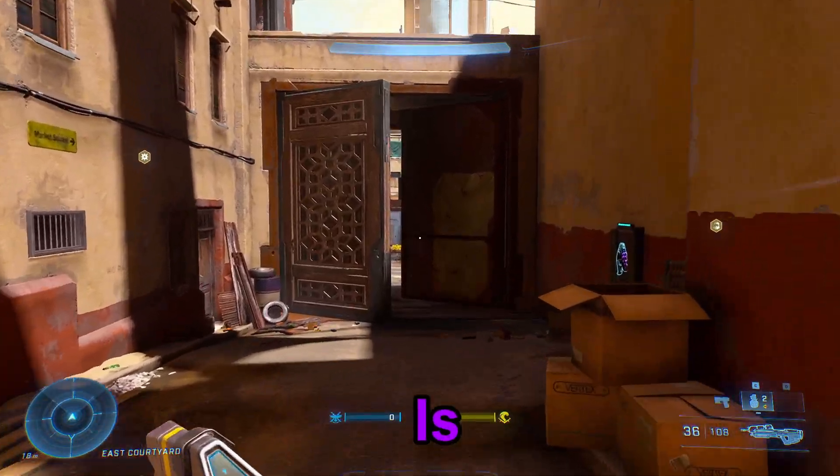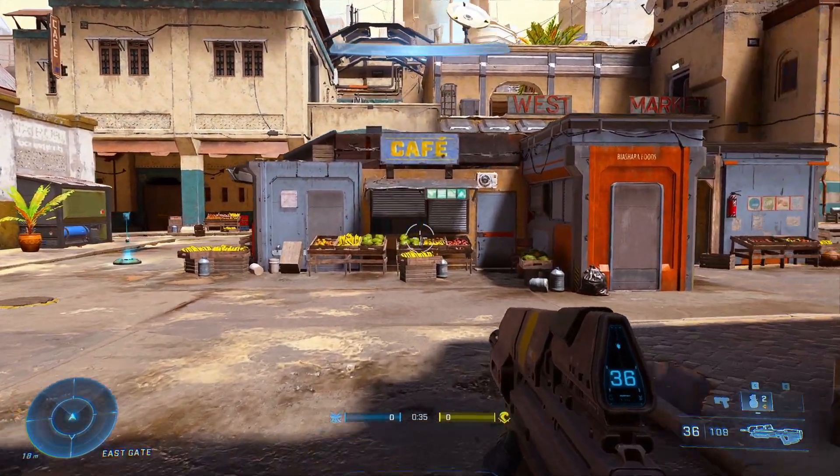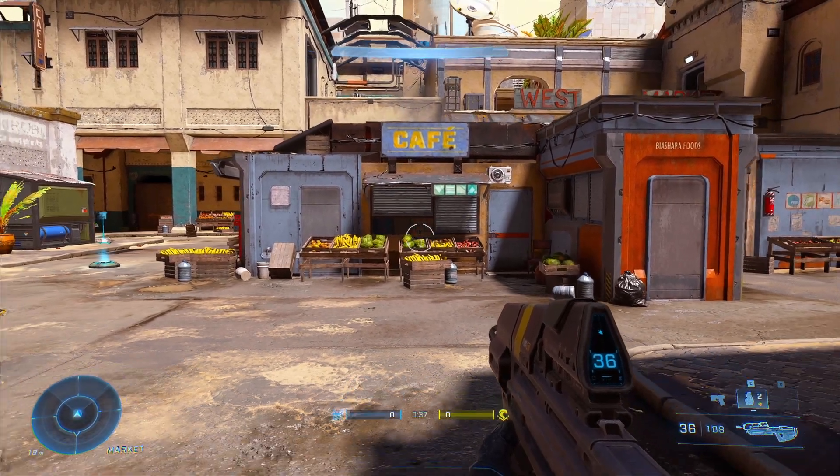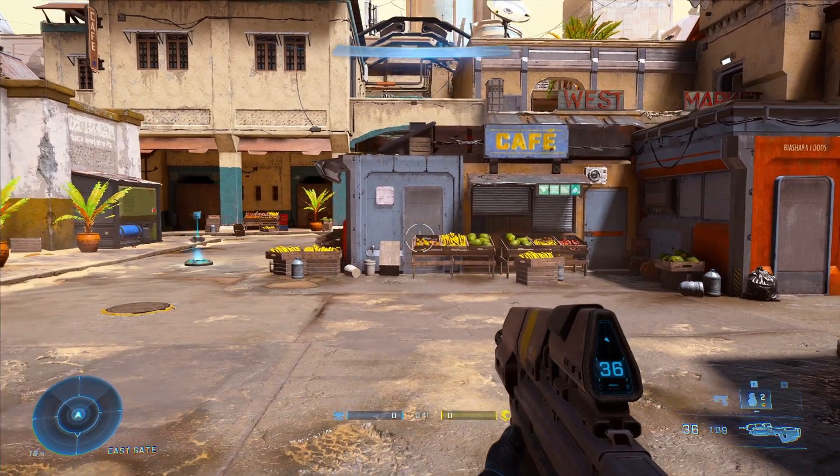The first tip we're going to get into is HUD Opacity. Your HUD opacity basically affects the thing in the middle of the screen, which is your reticle, and it affects the visibility of your reticle.